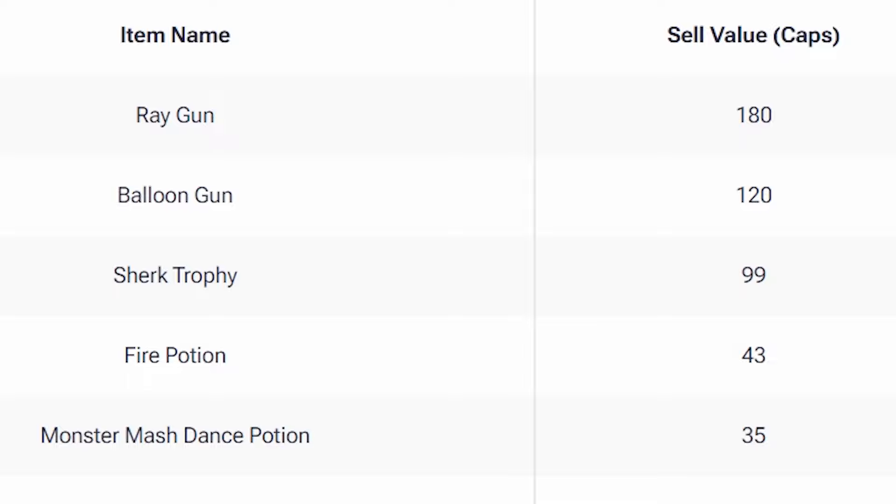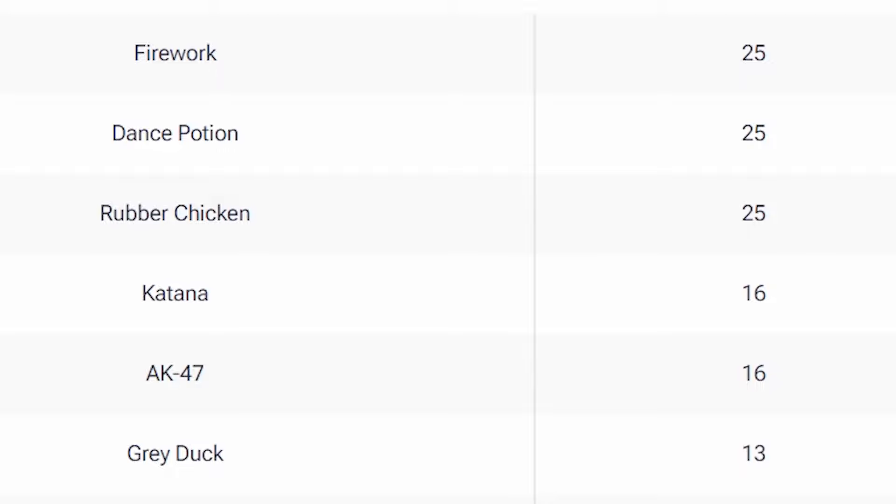Having a look at some of the stuff that sells for more bottle caps: you can sell the Ray Gun for 180. Now, that is a huge amount of money — I wouldn't personally recommend selling it, as it is extremely rare if you can actually get your hands on one. However, it is worth 180. The Balloon Gun is worth 120, and the Shrek Trophy is worth a lot as well.